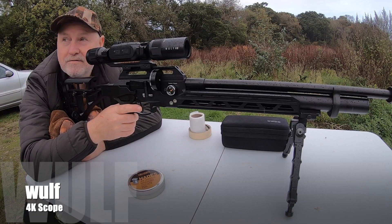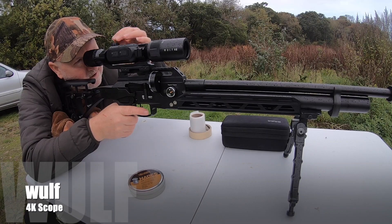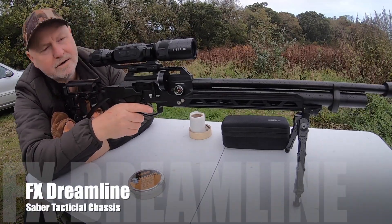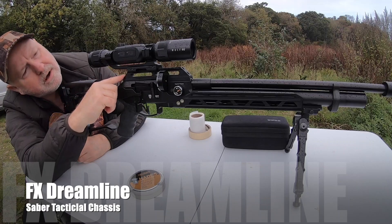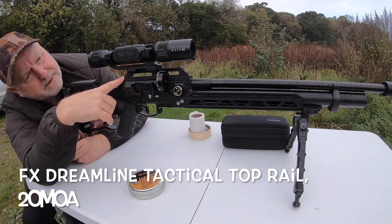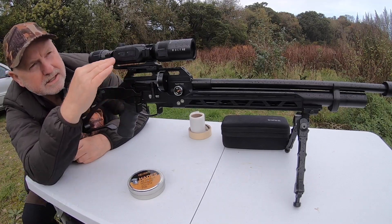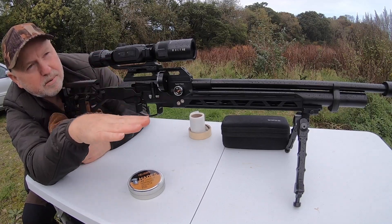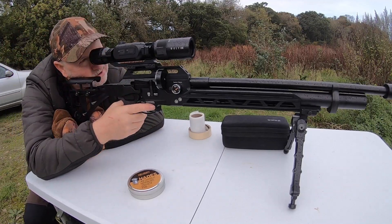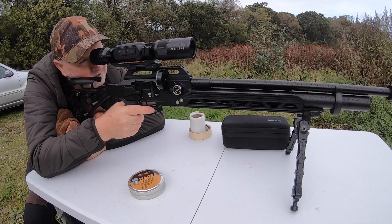Okay guys, I'm quickly fighting the rain as it's just about to come in. Hopefully you can see okay — this is the FX Streamline. I've just put a new rail on the top of it. This rail has got 20 MOA in it, and before the crosshairs of the scope were just below the bottom half of the screen, which always bugged me. I've just changed that, done my re-zero shot, and now it looks much better — near the centre of the screen.